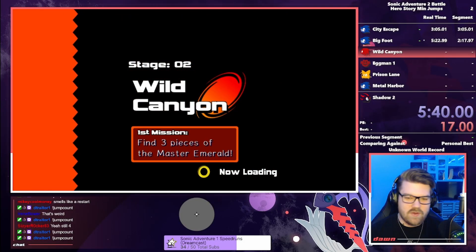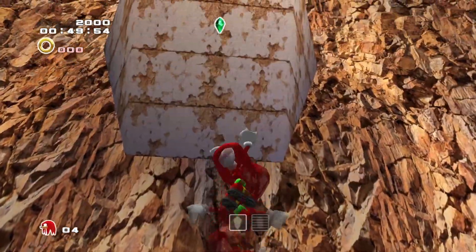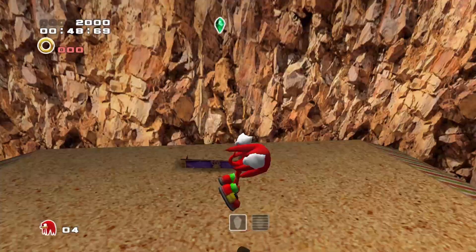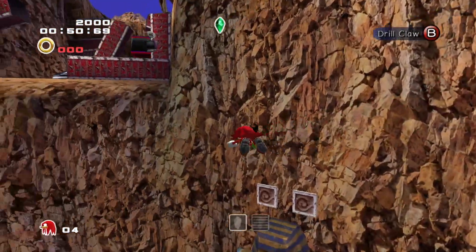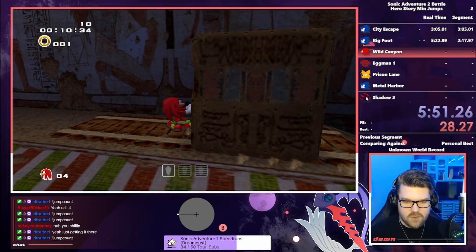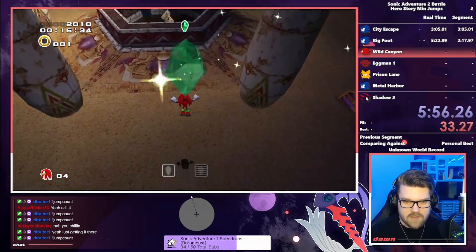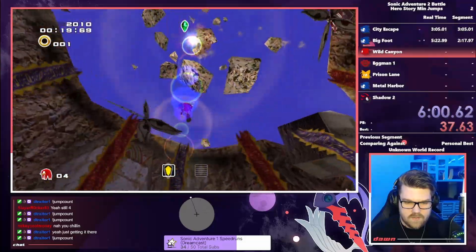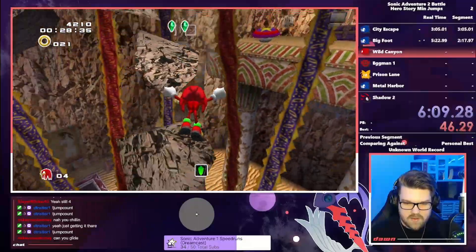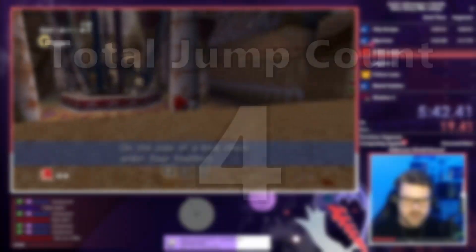Knuckles in this challenge will be fairly simple due to his wide variety of utility. Since this is a no-jumping run, Knuckles is still allowed his signature glide, as well as attacks like Triple Punch and Spiral Uppercut, which helps him get off the ground to glide and climb. While not being able to jump locks out certain pieces, these abilities allow us to reroll pieces until we can collect them. Wild Canyon isn't too difficult, as the Wind Tunnel allows us to reach places we normally wouldn't. Some pieces are still uncollectable without a jump, so it's a matter of rerolling pieces enough times to complete the stage. This leaves the current jump count at 4.